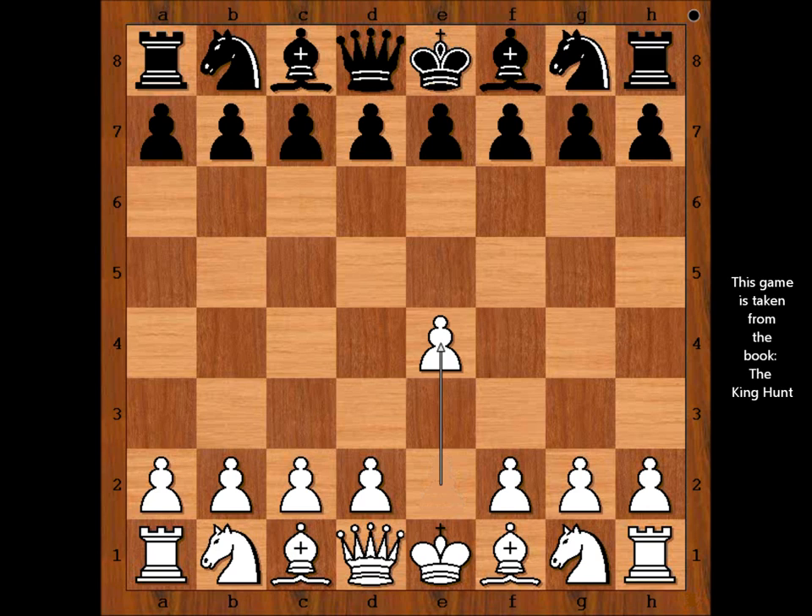Muldhop had the white pieces and he started with e4. Bullock played e5, then f4 — the King's Gambit. Pawn takes pawn, accepted.